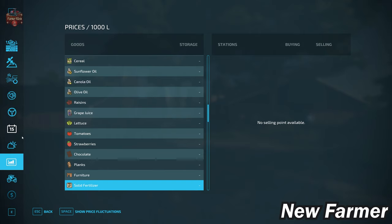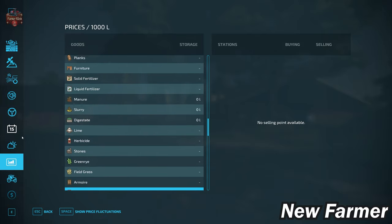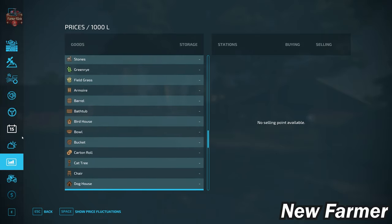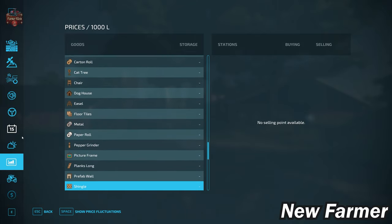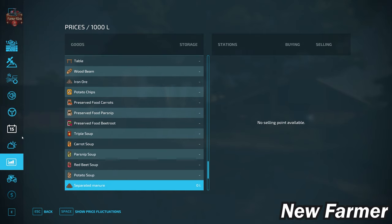So if you're going to own the grain mills or the dairy, you'll need to put down your own sell point to do something with those production outputs. We do not have the ability to buy bulk lime, nor do we have the ability to sell our stones. We also don't have the ability to sell our green rye or field grass, so those aren't sellable crops. We can't sell any platinum expansion production items, but we can sell premium expansion productions since they're coded to be accepted anywhere that potatoes are accepted. Since pumps and hoses is a required DLC, we also can't sell separated manure.